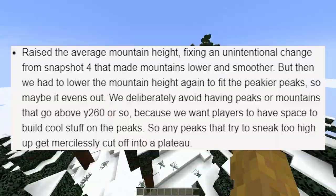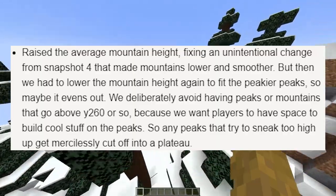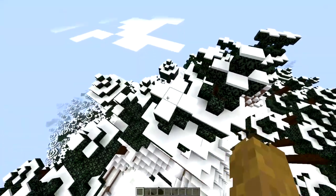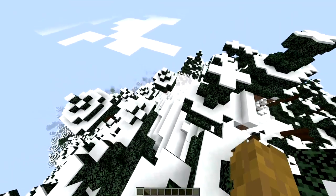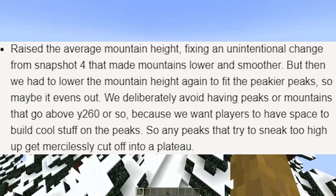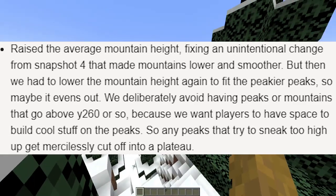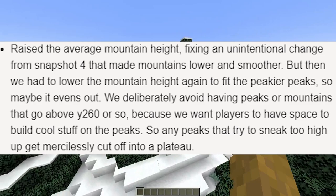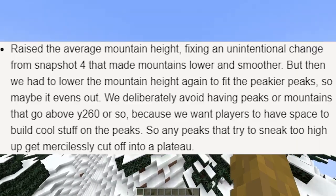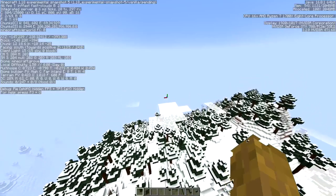Entry number three: raise the average mountain height, fixing an unintentional change from snapshot 4 that made mountains lower and smoother. But then we had to lower the mountain height again to fix the peakier peaks, so maybe it evens out. They deliberately avoid having peaks or mountains that go above Y=260 or so, because they want players to have space to build cool stuff on the peaks. Peaks that try to sneak too high get mercilessly cut off on a plateau. 260 — holy crap, that's high.